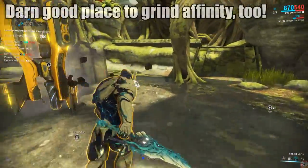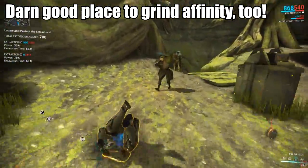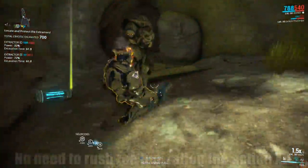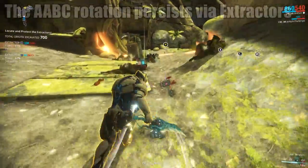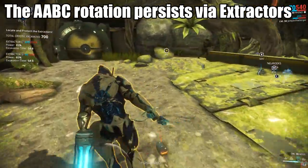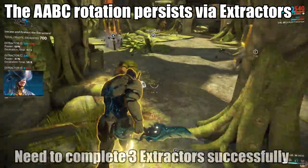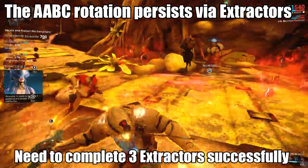This is actually a great place to level up new equipment or frames, and if you want to power level a friend new to the game, this place works a lot better than, say, Satura. It might set the bar a bit high though, so maybe stick to Apollodorus first — but that's another topic. Just like in defense or survival missions, the order of drops dictates what actually drops. So in this case you're gonna want to stay for at least three fully complete excavations for a shot at a T3 key.